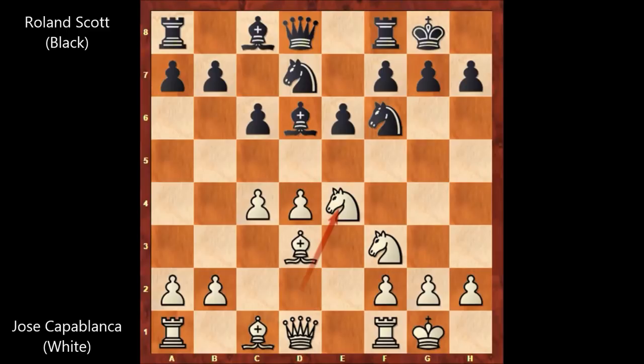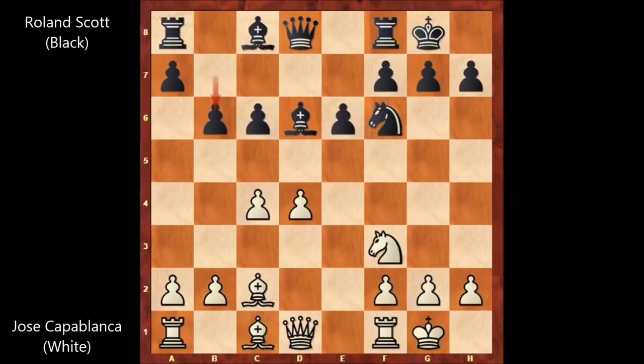Then e4, threatening to play e5 forking the bishop and the knight. D takes on e4, knight takes pawn, knight takes knight, bishop takes on e4, knight to f6 attacking the bishop, bishop to c2 defending, and b6 by black. Queen to d3 by Capablanca — in this position Capablanca is threatening to play bishop to g5, attacking the only defender of the checkmate threat, as queen to h7 would be checkmate after removing the knight.